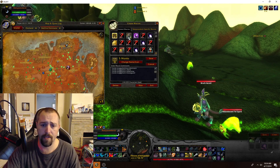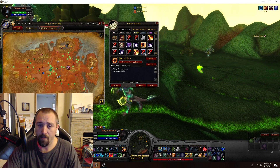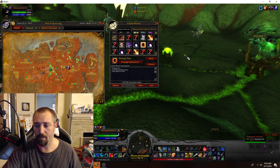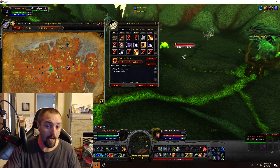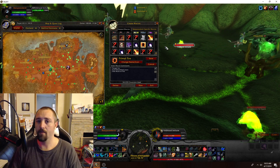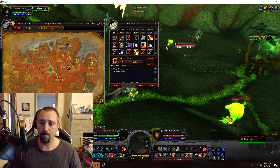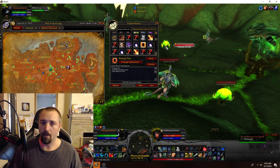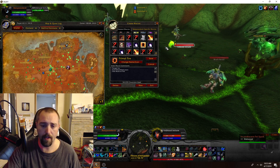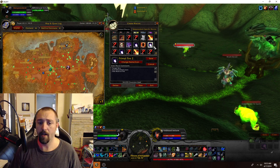For the macros I use for this farm, it's these two. The first is: /target INC, /cast Moonfire, /use Mote of Fire. Like I said, if you check out my primal farm video I go over why you need to use Moonfire — because of the Fel Blood Initiates down there. If you kill the fire elemental guys near them using Sunfire, it will splash and hit the initiates, giving you aggro. Then when you're ready to fly around and collect loot, you won't be able to go into flight form until you get far enough away from them.